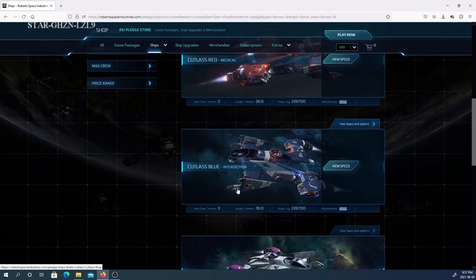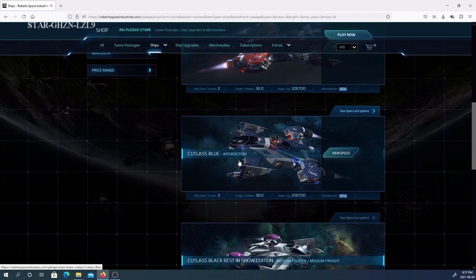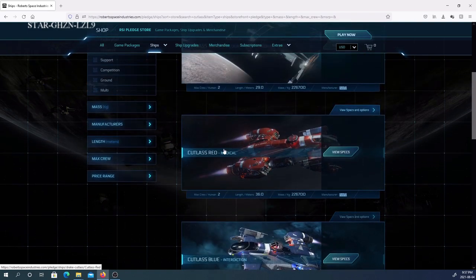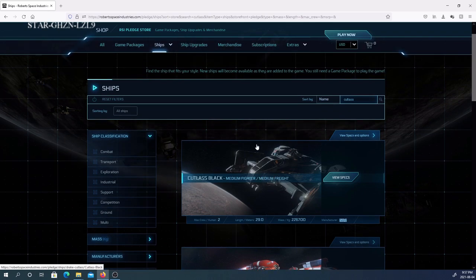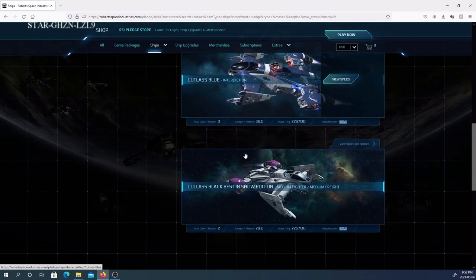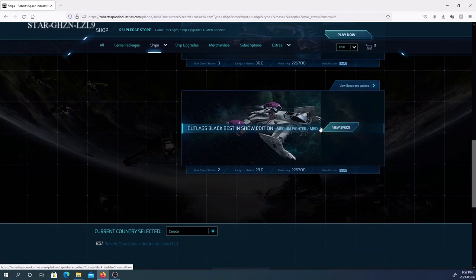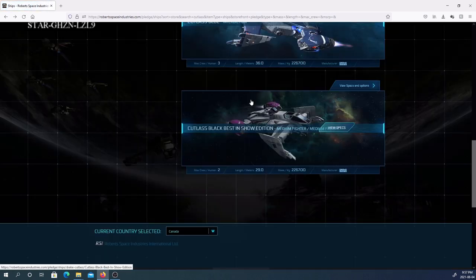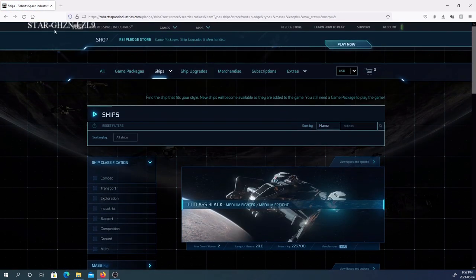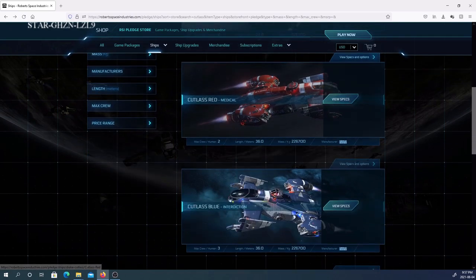Looking at the three here: the Blue is more of a police and bounty hunting ship. The Red has a medical bay and different side doors. The Cutlass Black is the only one you can get in the current starter packages. You can buy the others — except for the Best in Show edition, which was only available at the Aerospace Expo.